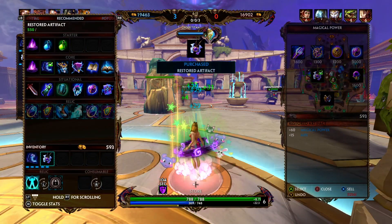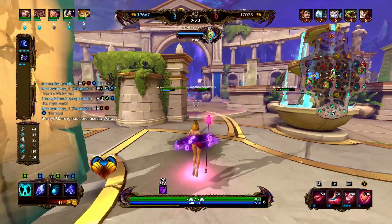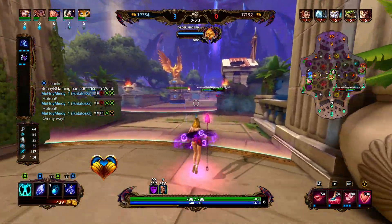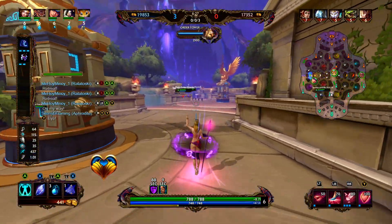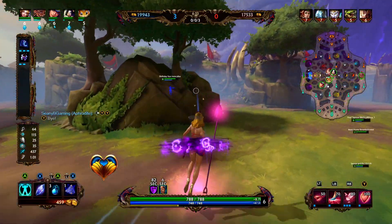Right now we are hurting for mana just a little bit, so we're going to get some more mana potions, pick up the tier 2 of Rod of Tahuti, and now we're going to make an appearance mid just because it looks like there's a bit of a team fight going on. I see Sobek in mid, which means he's no longer in left, which means Neith no longer needs my assistance. Probably could have rotated a little bit earlier, but that is okay.